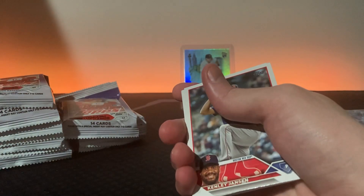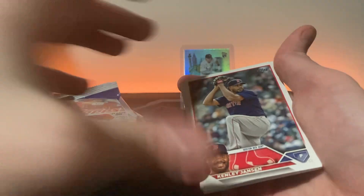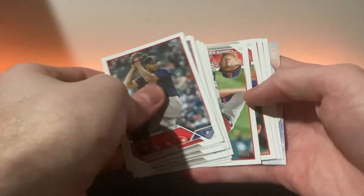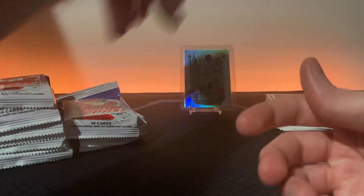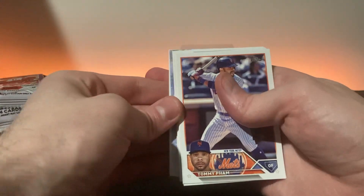The guys I was watching all had pretty good pulls, pretty good color - just not the right people. They had a Home Field Advantage too, I think it was Hunter Greene, and then some decent rookies like rainbows, retail blues. There's only one I like watching consistently - Ogre Breaks. He had some good retail blue rookies and was content with it. I'd be content with some good retail blue rookies. I'm already happy - I can pull no one else and I'd be just fine because that's my first Home Field Advantage.